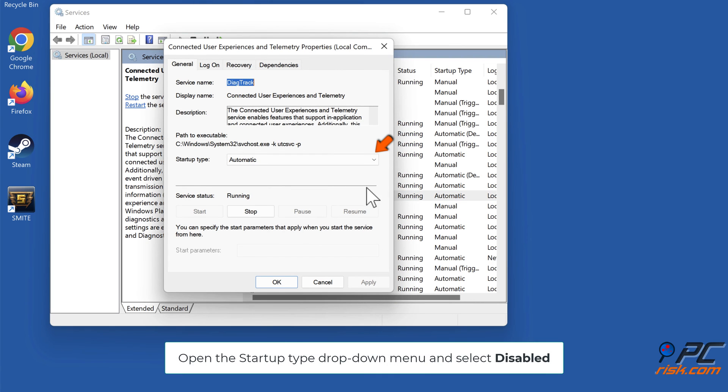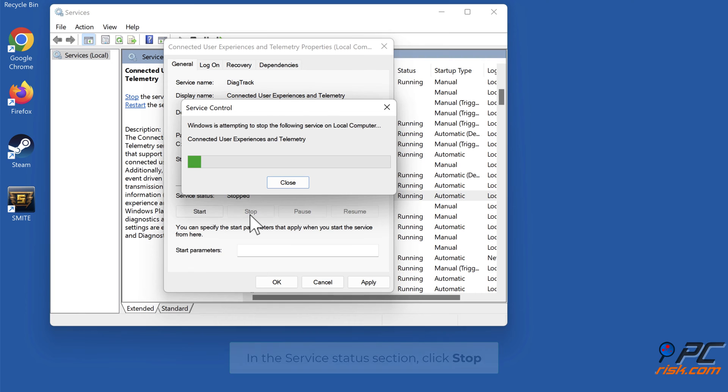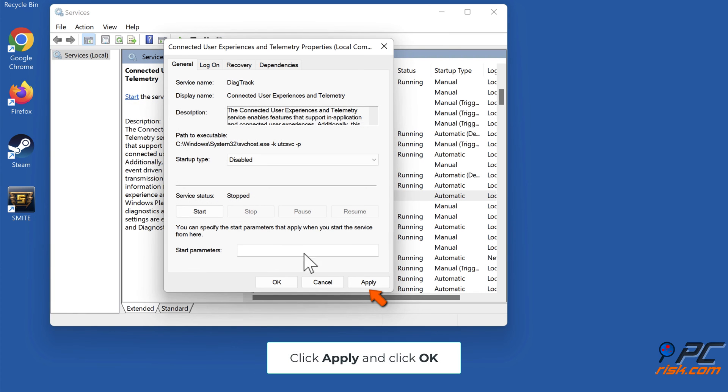Open the Startup Type drop-down menu and select Disabled. In the Service Status section, click Stop. Then click Apply and click OK.